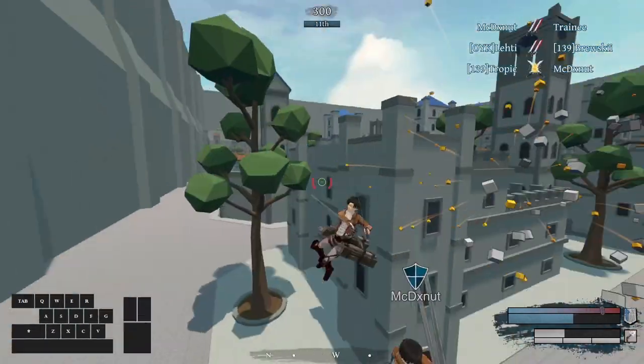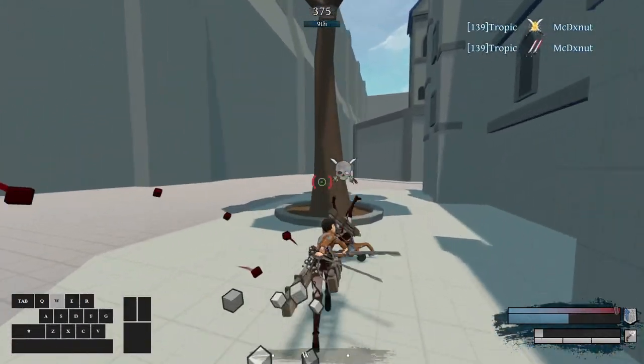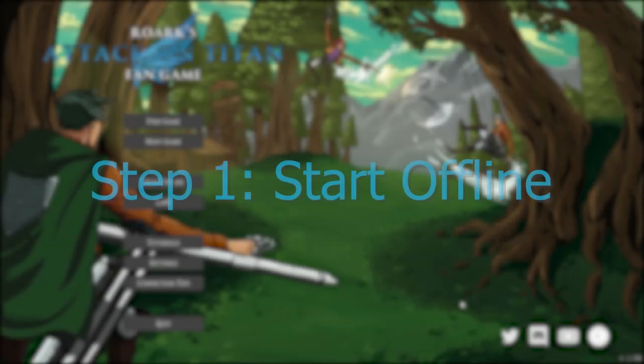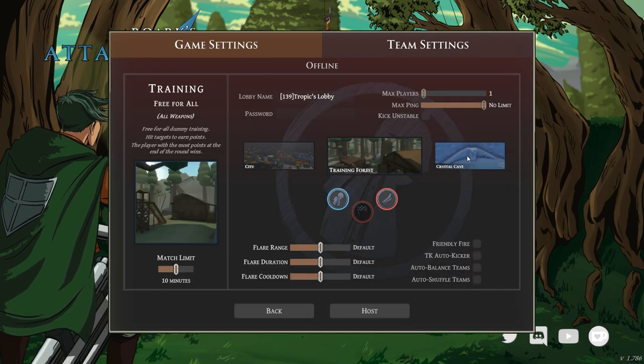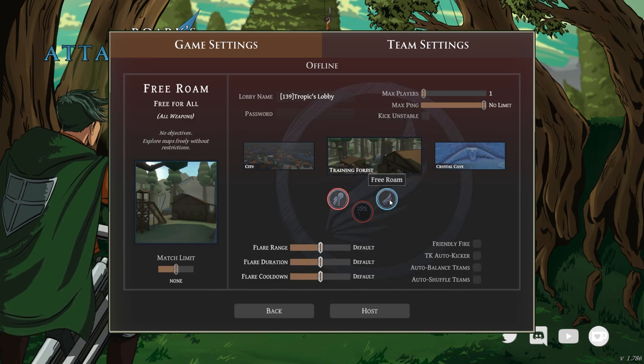Today I will be giving you some tips on how to get started on Rourke's Attack on Titan fan game. The first thing I would recommend every new player to do is play offline. Get a feel for the mechanics and the keybinds in a closed environment. I suggest you play Training Forest free roam for this. We will pull out training mode later, but for now you just need to learn how to walk.